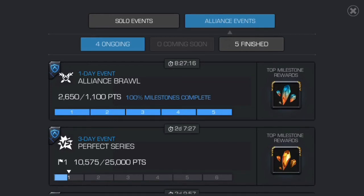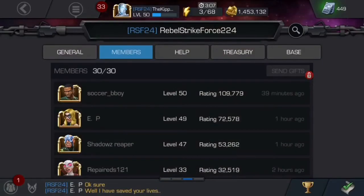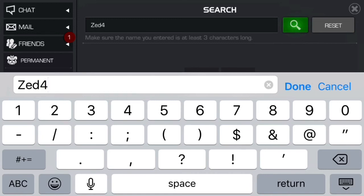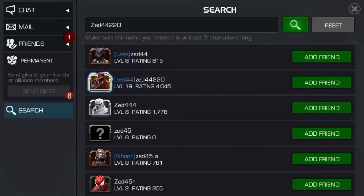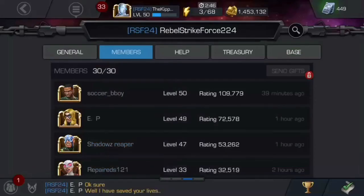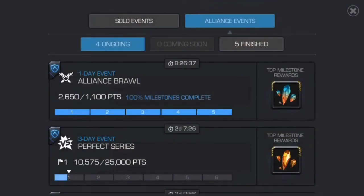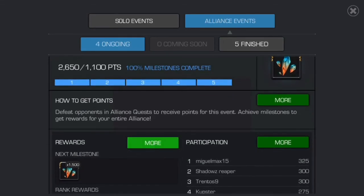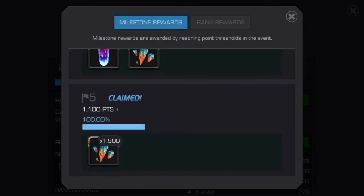The whole point of Jewel Skirmish is for everyone in your Alliance to duel the target player. Each Jewel Skirmish there will be a target player that everyone knows the name of. You look for them in the search bar — go down the bottom right to Search and put in the player's name. The last player we versed was Zed 44 2020 0, and the target champion was a Venom Pool. So you search, click Duel, and verse them five times and so forth — you get good rewards for that. For Alliance events there are all kinds of different things; at the moment we've got Alliance Brawl, where you take out champions in Alliance Quests or Alliance Wars and get points, work through your milestones, and get really good rewards.